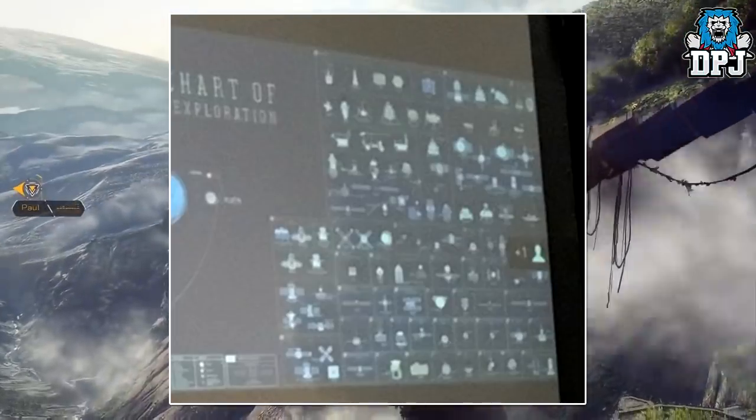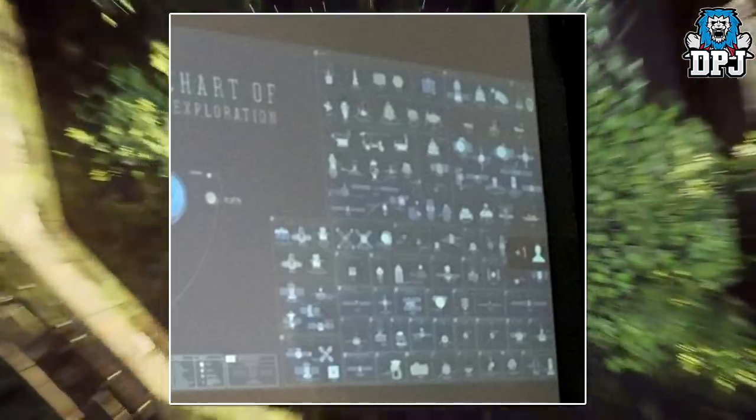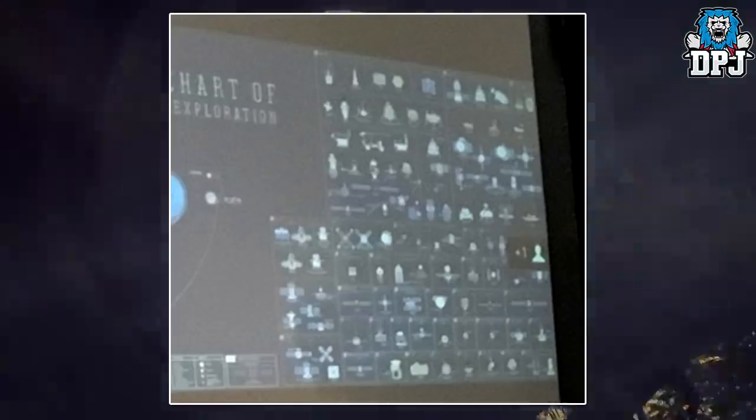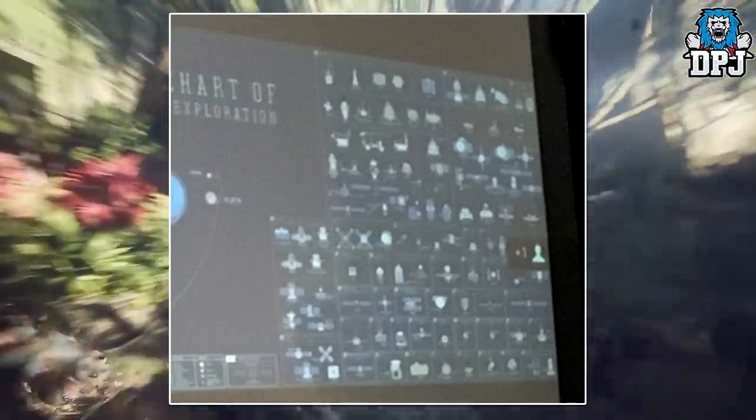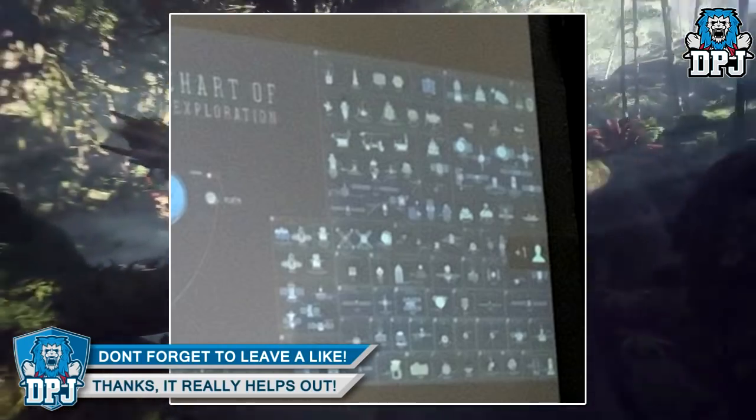Now the image you can see on screen — like I said, it's quite hard to make out exactly what it is, but we can speculate for sure, and that's what we do, people. We know for sure it states 'Chart of Exploration,' and we can see what looks to be kind of like an orbital view of a set amount of planets. Maybe these are planets we're able to explore.